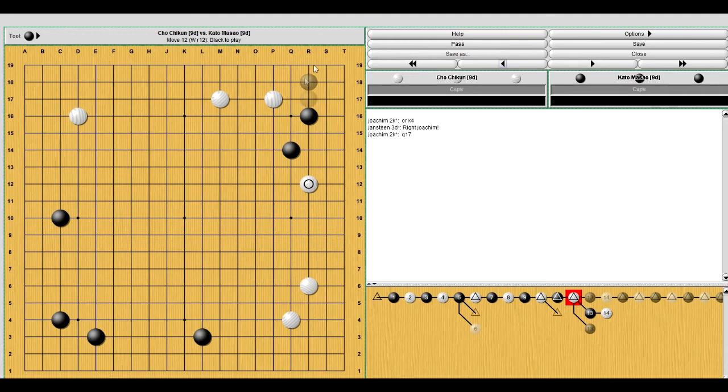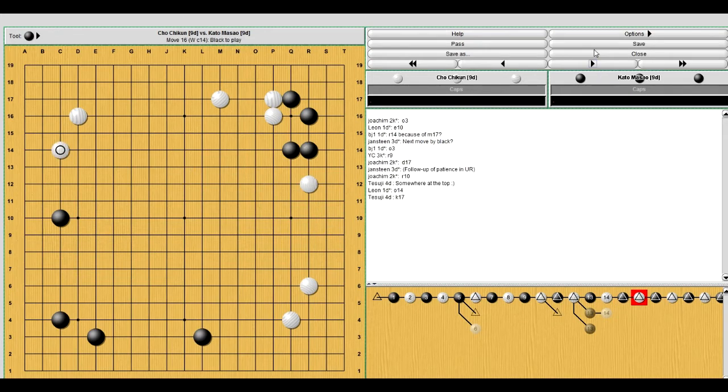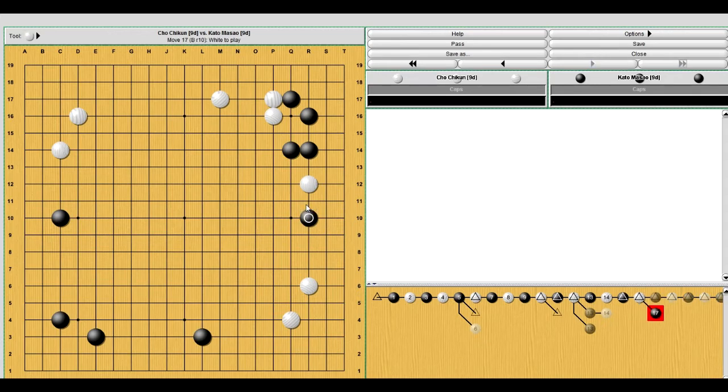Now black's going to have to run and white will gain influence and territory while black runs. Black saw this and played this move first, securing that territory, making that group alive and gaining territory. White has to respond, and then black takes that move. This move is protecting against the R12 stone, but at the same time he's waiting for an attack — if white plays elsewhere, black has this move here, in which case white has to run, and as white runs, black will be gaining territory and influence. So that's an important move.